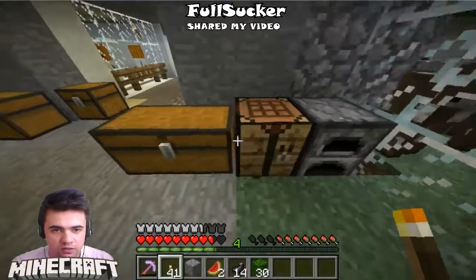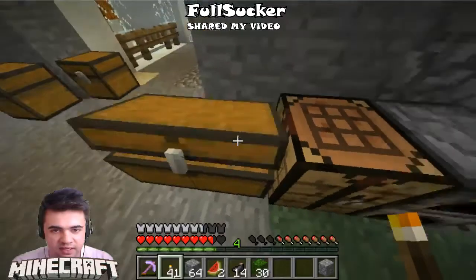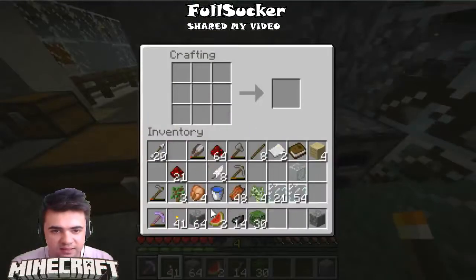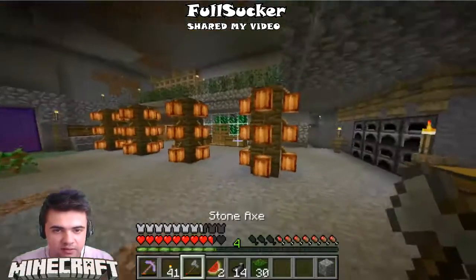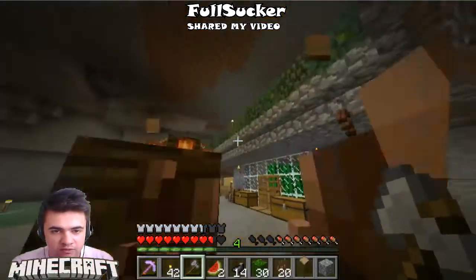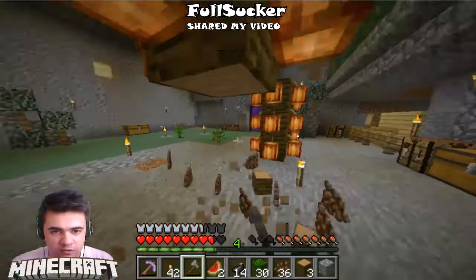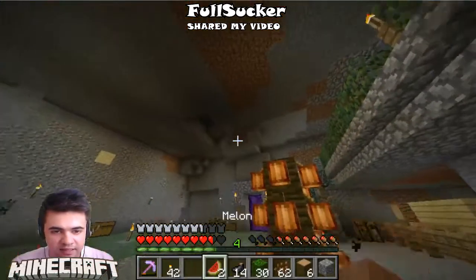I don't have cobblestone — let me get a small stack. Everything is 46. Let's make an axe because we need it. Now we can chop these. First let's use this one and destroy it. Let's take this down and move our cocoa bean farm up there. I also have a lot of cocoa beans — I'm making cookies, but I'm not that hungry. I'm eating melons, eating whatever I can.